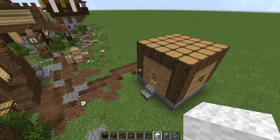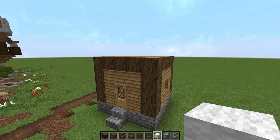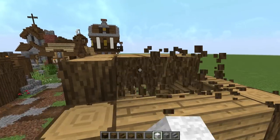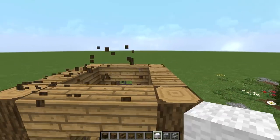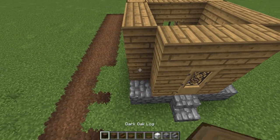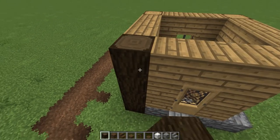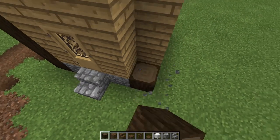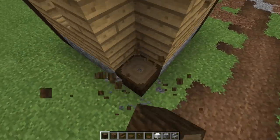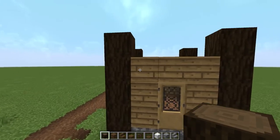We're going to keep the dimensions like we normally do. I'm going to get rid of this whole oak section because I don't want to use oak. Let's bring in the dark oak right here and go up by five in the corner — one, two, three, four, five. Get rid of all the oaks and go up by five like this.